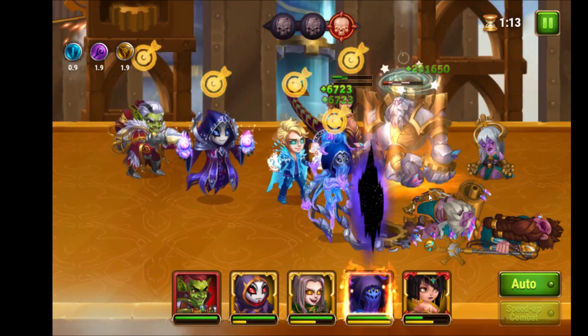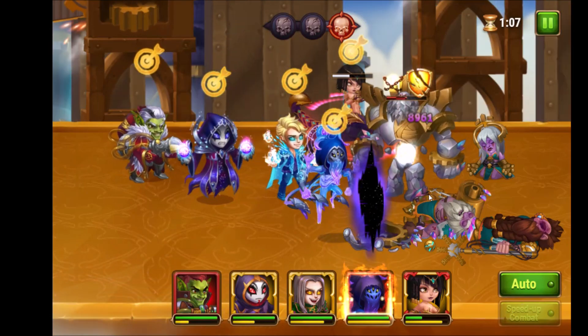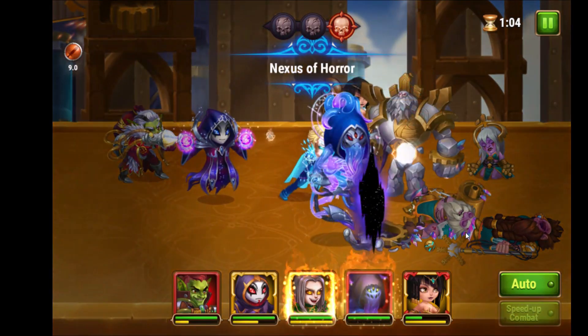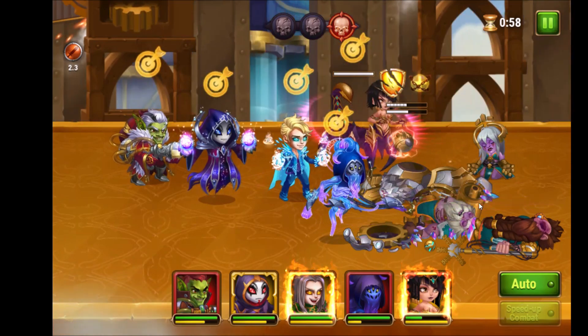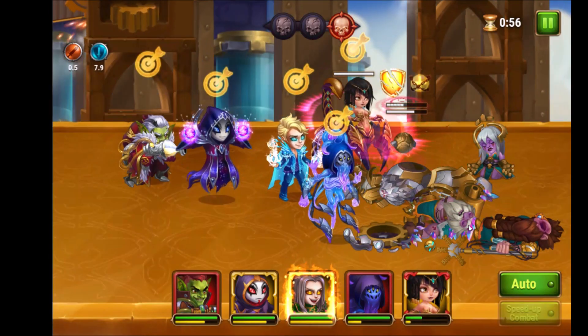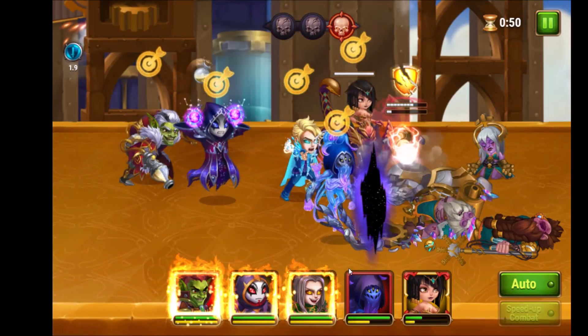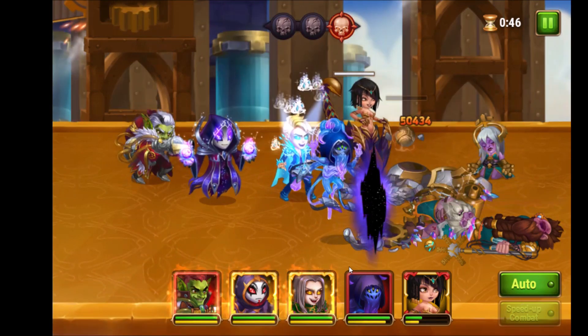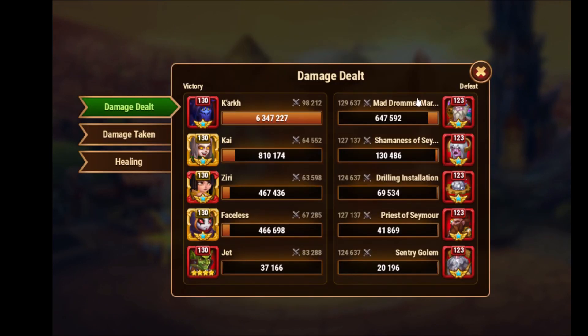We can have some fun with the Golem. We need to hit him a couple of times so he cannot resurrect. Come on guys, hit him — and now it's all over. When we analyze this, the damage dealer is Kark; he usually deals a lot of damage. For normal missions this is just the killer setup.